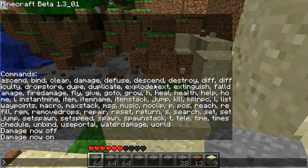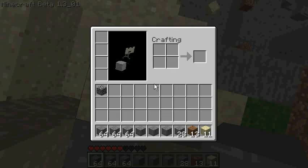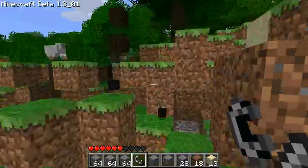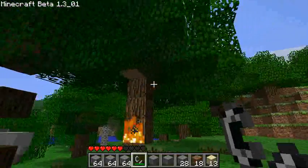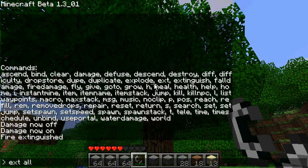'Extinguish' is next. I'll give myself some flint and steel, which is ID 259. The tree is on fire — type 'extinguish' to get rid of it, or 'extinguish all'.